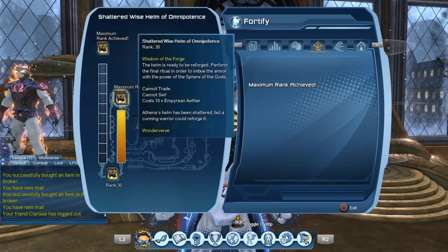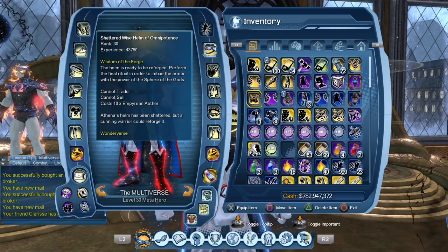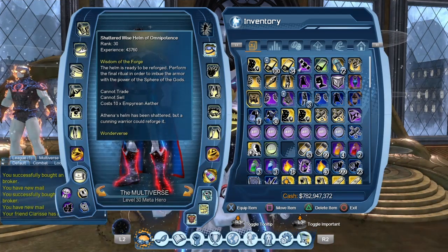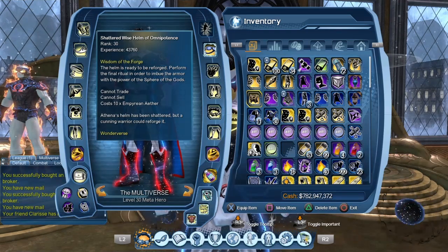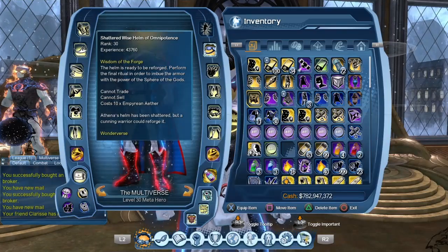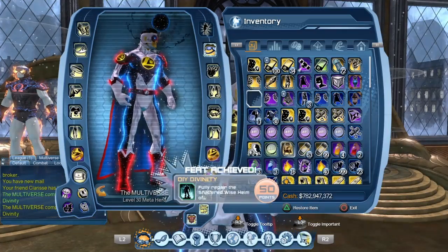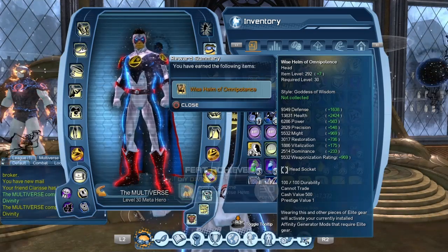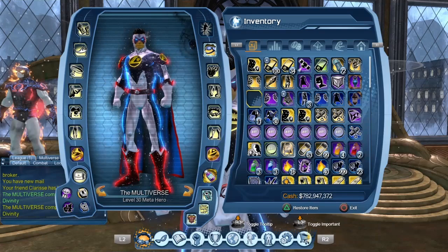So obviously we've achieved the maximum rank. Once we do that, the helm is ready to be reforged — perform the final ritual in order to imbue the armor with the power of the sphere of the gods. So let's do that. You can see it gives us a little feat: Fully Repair the Shattered Wise Elm of Omnipotence. Let's close that.